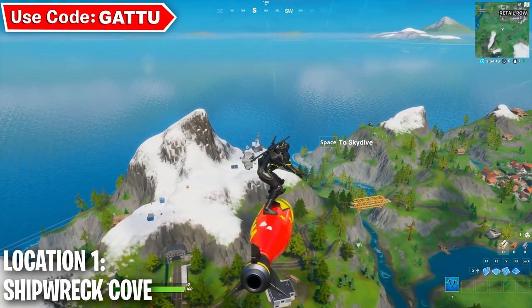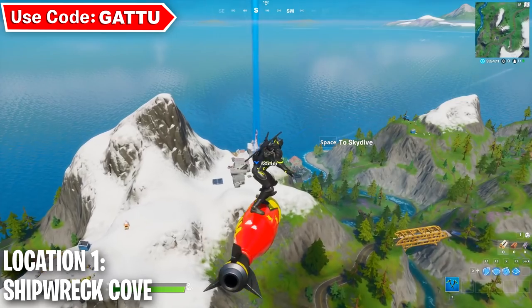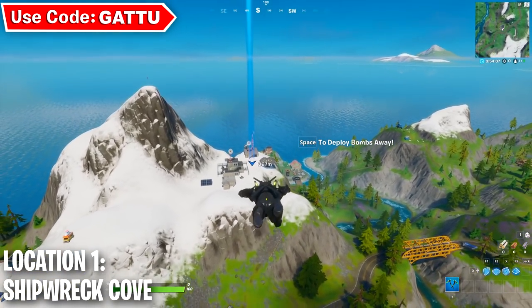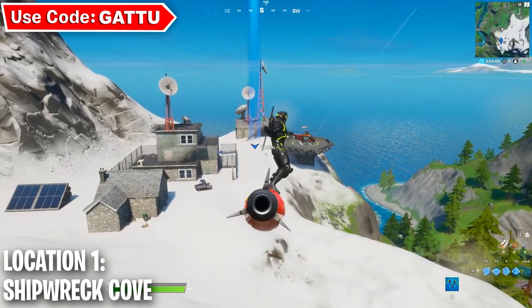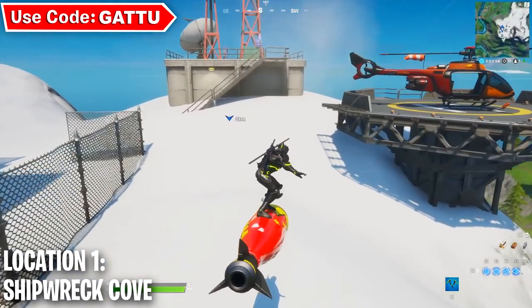For this, all you gotta do is drop in at this helicopter pad which is gonna be located near the Yellow Seal Bridge. Usually people go to the agency to get helicopters so a lot of people don't even know about this place. From here we're gonna take the helicopter and go to the three locations which are gonna be super close.